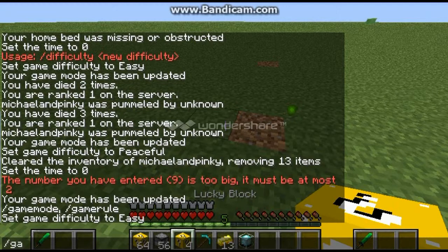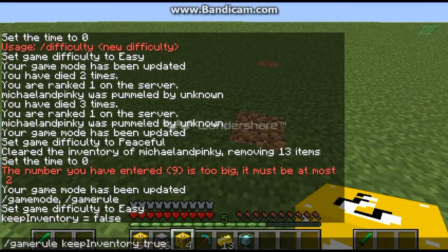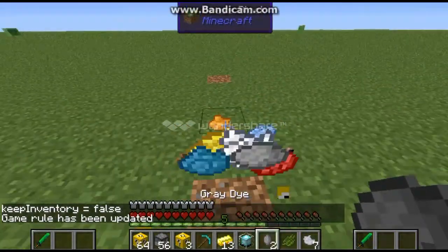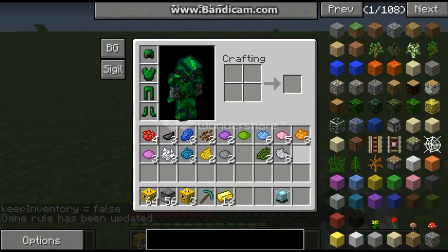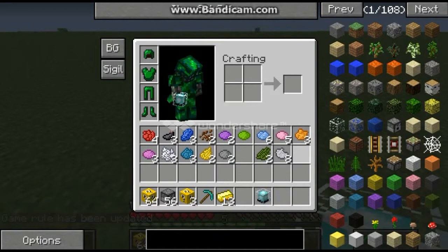Let me just use game rule keep inventory true. Alright. Let's put in another one, break it, and we got lots of dye here. We'll just put this all in the back of my inventory and clear it all out, because this does give you quite a bit of stuff.